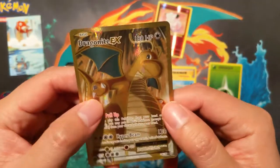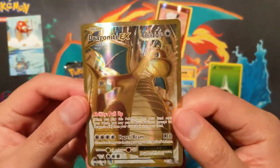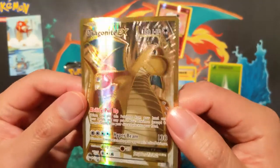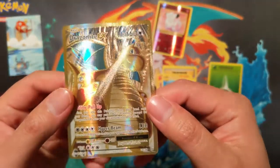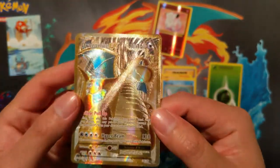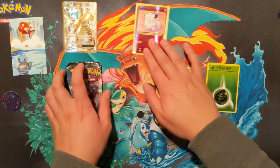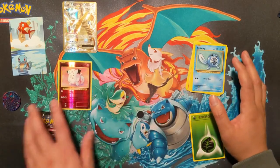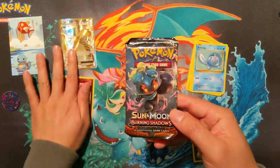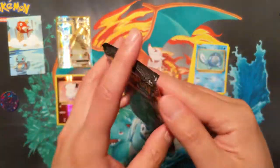For our first pack - oh wow, Dragon Knight EX! I couldn't tell, there's so much shine and glare going on. I talk about this a lot but XY - I love the texturing. You can see it on the card. If you zoom in there is texturing, so this card is real, not fake. That is how it should be. That is a great hit to start this opening with.